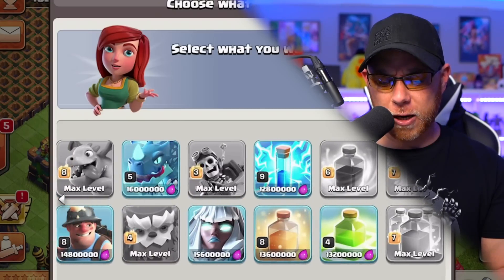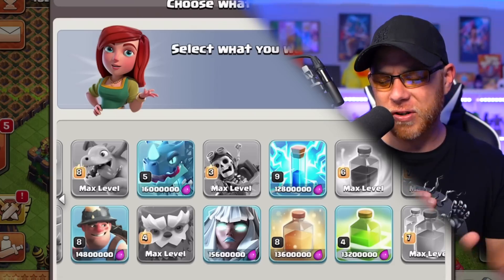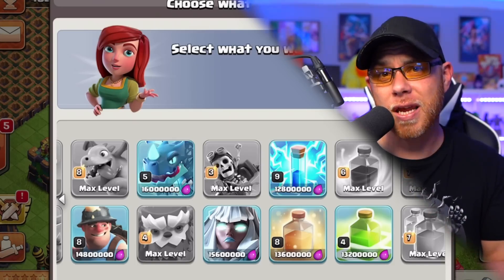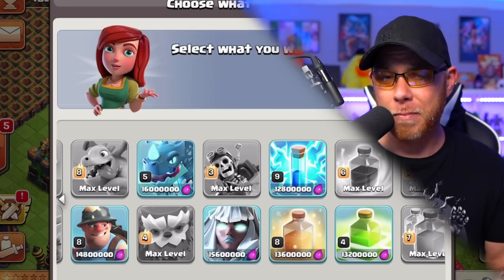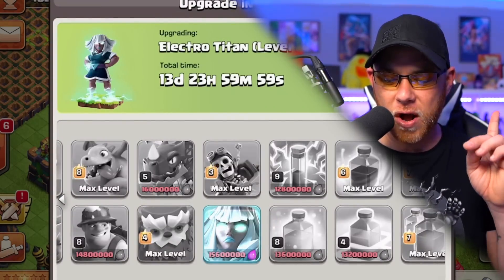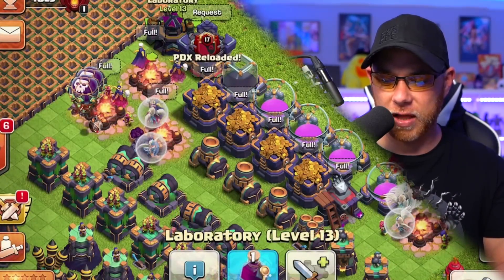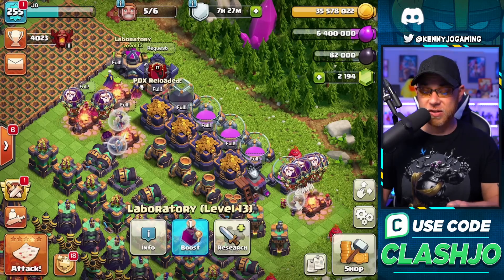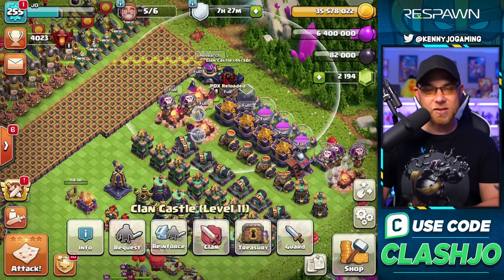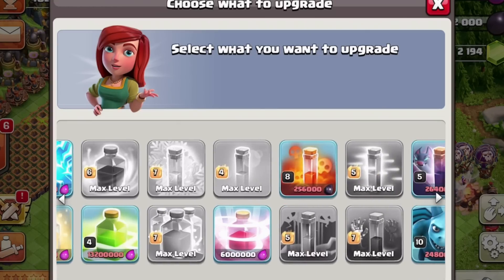With the laboratory, let's take a moment before moving into defenses and upgrade our Electro Titan. Within the first couple of weeks of this update, players are going to be using that troop a lot and bases will scramble to catch up with the new meta. We'll spend elixir, use a book of fighting, and then a hammer of fighting to get that done. Now fully maxed out with the Electro Titan on this account — leaves us with 6.4 million elixir.